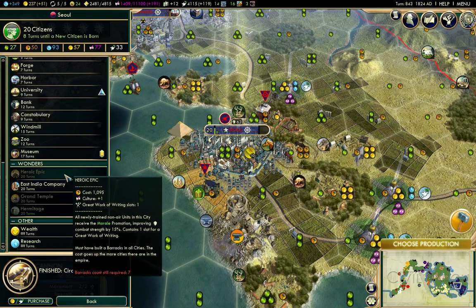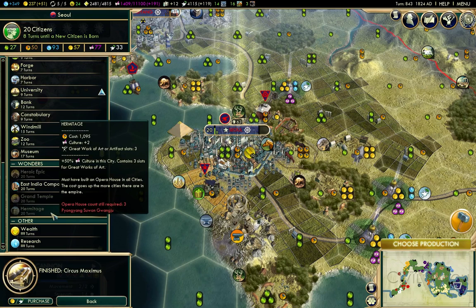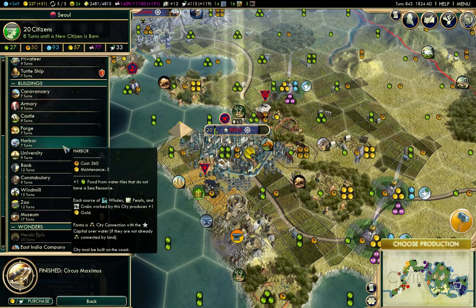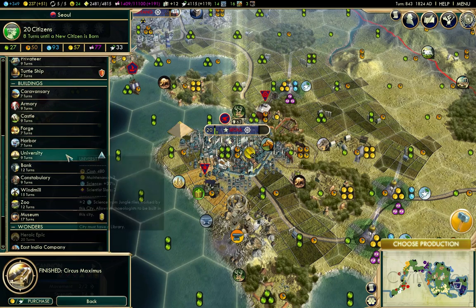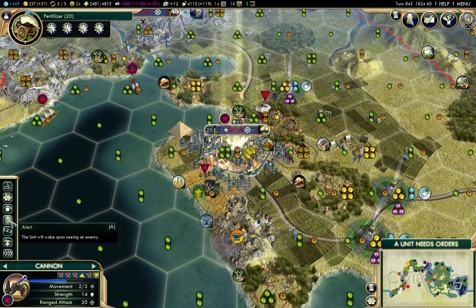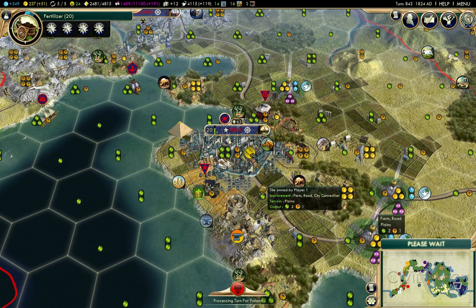I need barracks for Heroic Epic. I need some temples, some opera houses. What I'm going to do is catch up on the other buildings here in Seoul — I'll start with the science ones. I need to park the cannon and we'll get moving here.